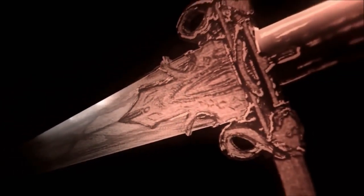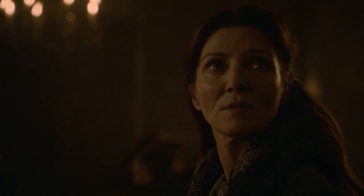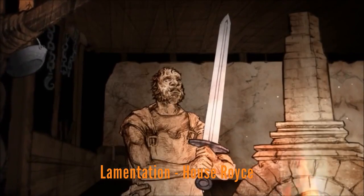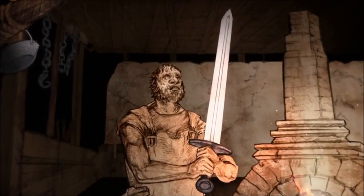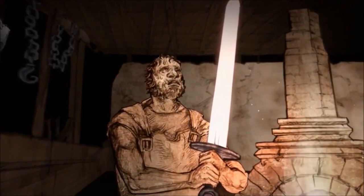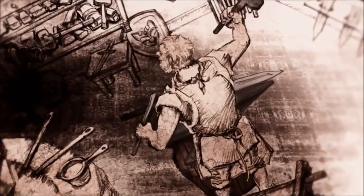Lady Forlorn is an ancestral sword belonging to House Corbray. Nightfall is a sword belonging to House Harlaw. Red Rain is the name of the ancestral blade belonging to House Drumm in the present day, but they stole it from House Rein — the House Rein reference in the Rains of Castamere song. Lamentation is the ancestral blade of House Royce — it was lost during the Storming of the Dragonpit, which is another big event we might see in the final season of House of the Dragon. Orphan Maker is another sword belonging to House Roxton.